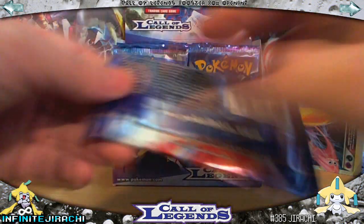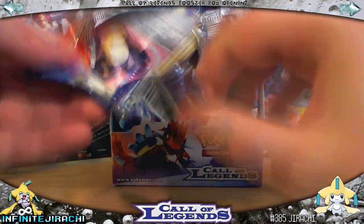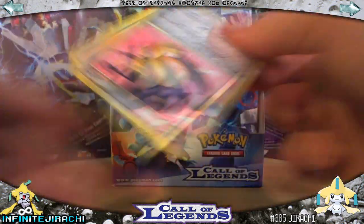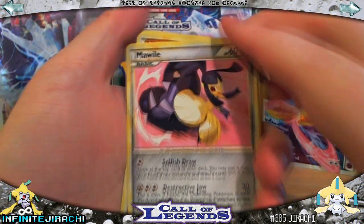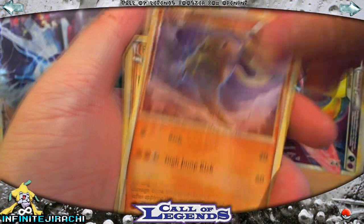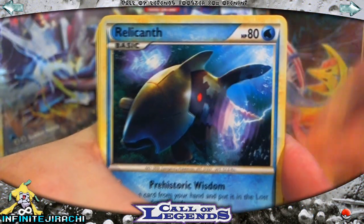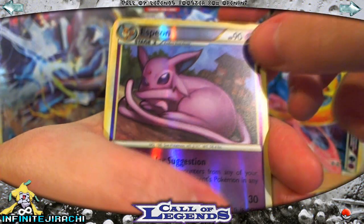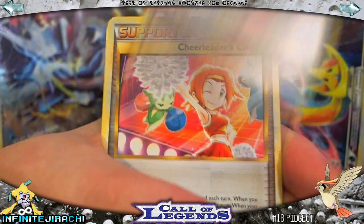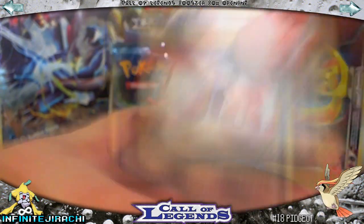Groudon pack. Marowak — I really like that. Hitmonlee, Marill, Cyndaquil, Relicanth, Espeon Reverse — that's a really nice card — and Pidgeot, Cheerleader's Cheer, Flaaffy, and Dual Ball.